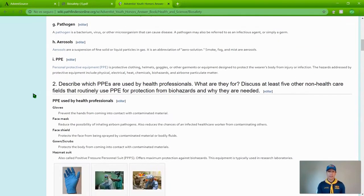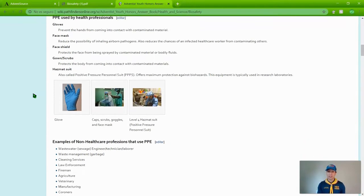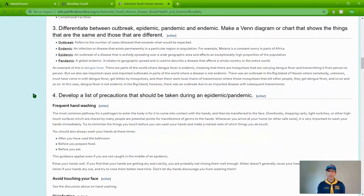The second requirement asks you to describe which PPEs are used by health professionals and what they are for. Discuss at least five other non-healthcare fields that routinely use PPE for protection from biohazards and why they're needed. Requirement three is to differentiate between outbreak, epidemic, pandemic, and endemic.